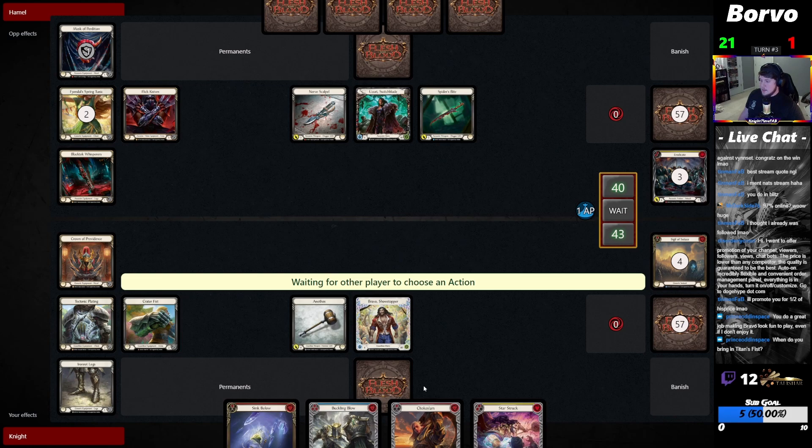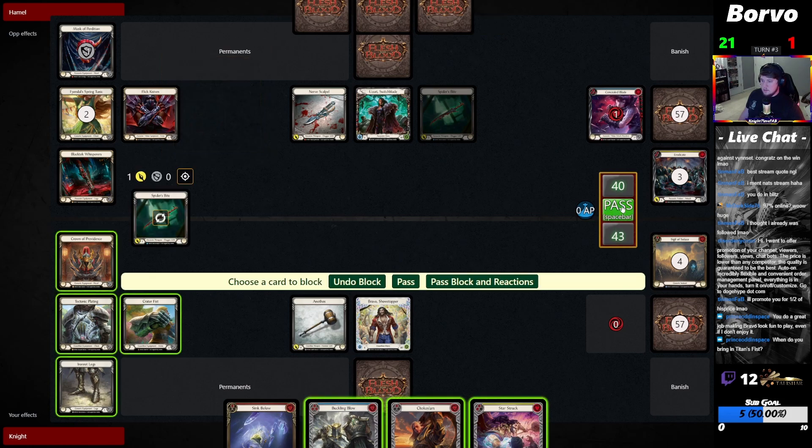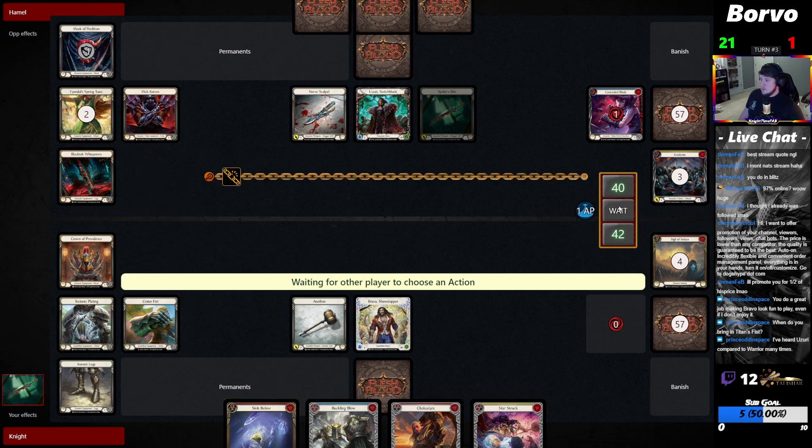This hand is not terrible — it's probably just a block with a Choke Slam. Actually no longer block with Choke Slam unless we have to. Probably block with some armor. The attack with Nerve Scalpel is kind of annoying.